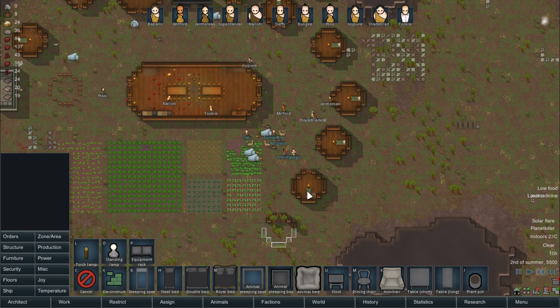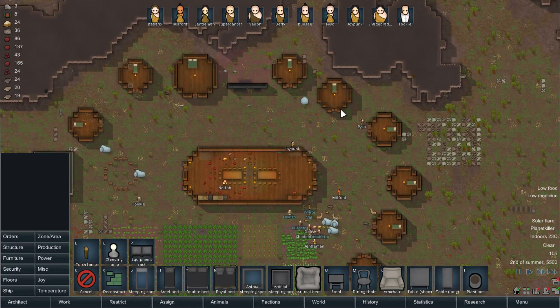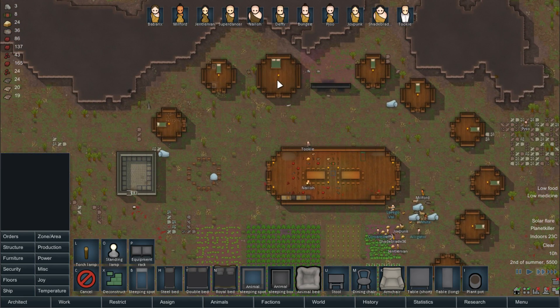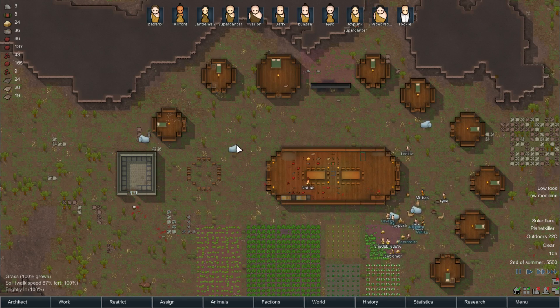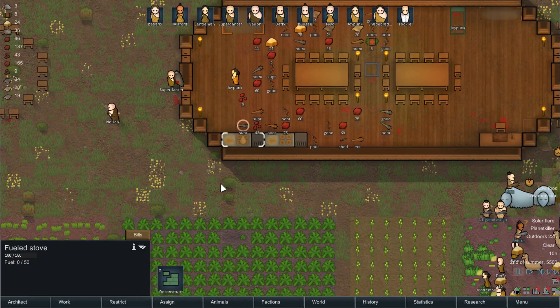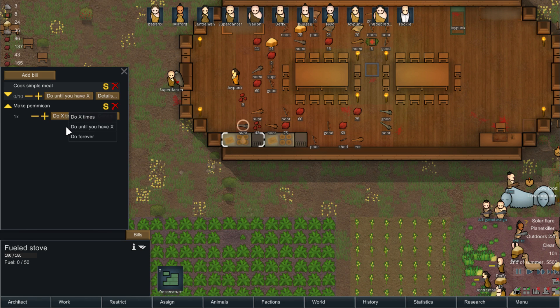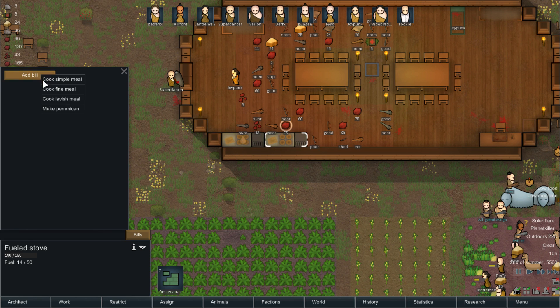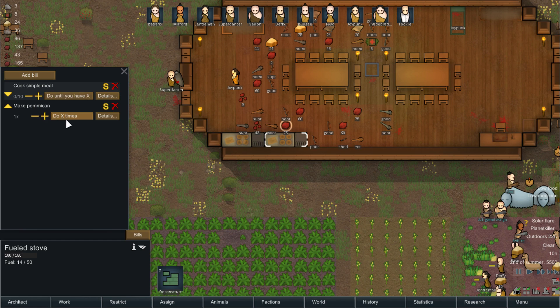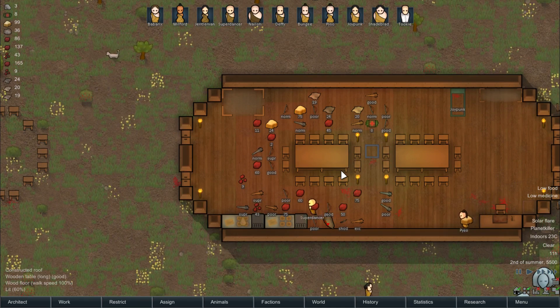It seems our roofs are getting done, which is awesome. These are done — awesome. So we can make some simple meals. We'll make until we have ten, and then we make pemmican forever. And simple meal and pemmican — so we can start working on those as much as possible. Cool. So they'll have properly made food.